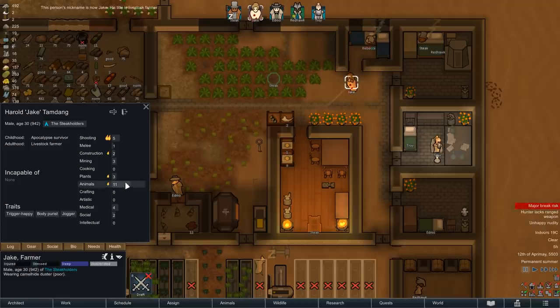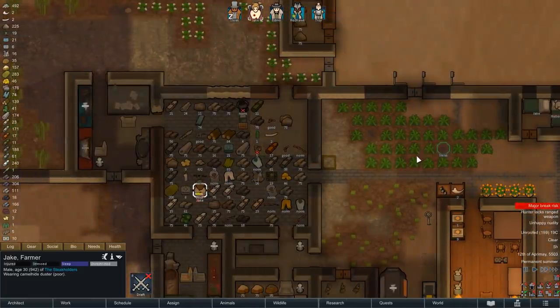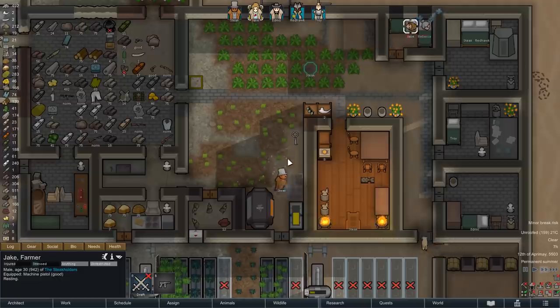For the name, as always, we are going with the list of patrons in the naming rights tier and above, and colonist number five here will be named Jake, after patron Jake Pinner. His primary task will likely be that of an animal handler, but thanks to his jogger trait, he might actually also be a suitable candidate to wear some of the heavier armors in the game, as those normally come with a rather hefty movement speed penalty - a penalty that this trait can very easily counter. To get us started, Jake can simply get himself dressed and also equip a machine pistol, and then it's back off to bed for him to make a full recovery.